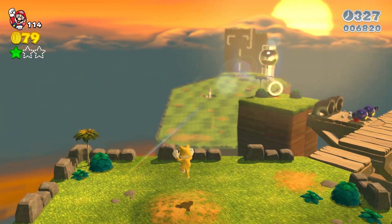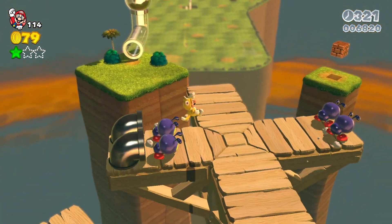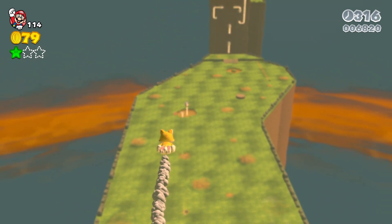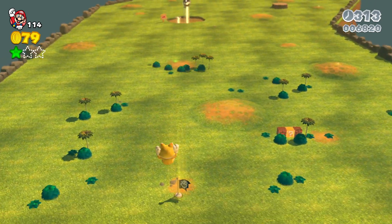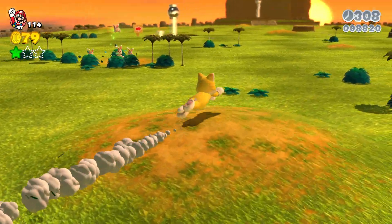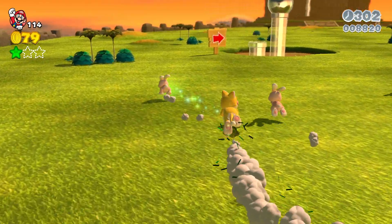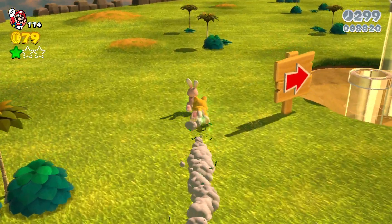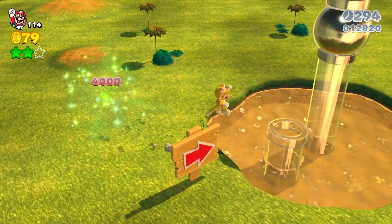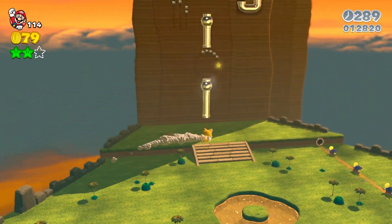Next up we will be able to go over here. We'll be able to get our second star from this rabbit — easy. Let's grab that and move on with the level.